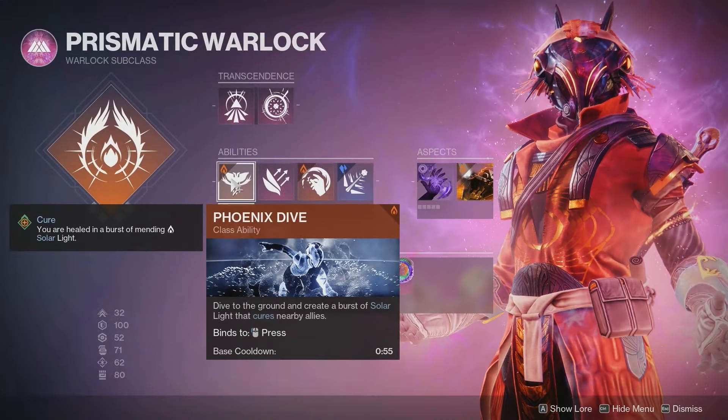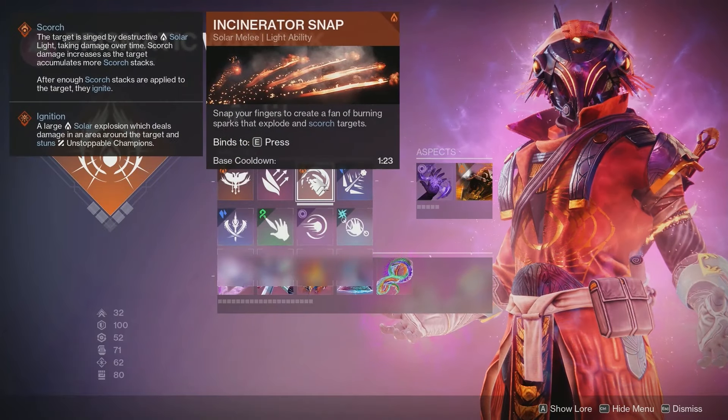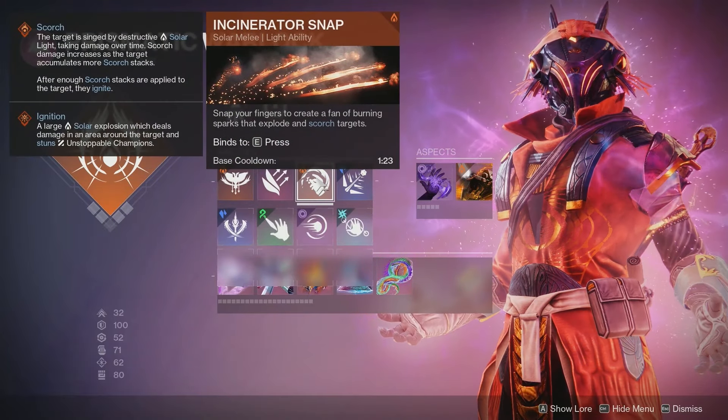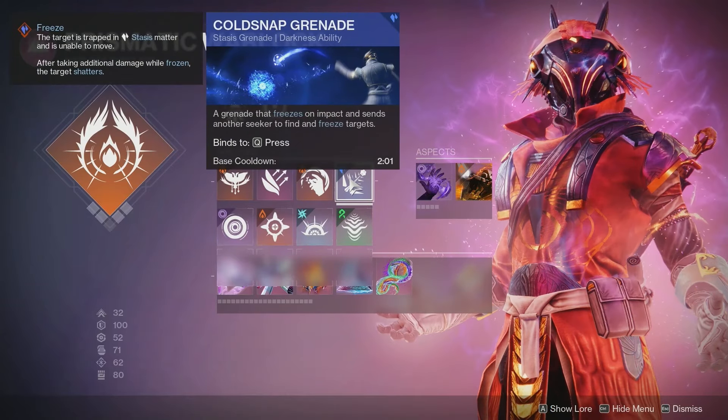Going over our abilities, I'm using Phoenix Dive as the class ability. For movement, I like Burst Glide, but you can use what you like. For the melee, we're going with Incinerator Snap, so we can Scorch targets and get very easy ignitions. And then for the grenade, I'm going with the Cold Snap Grenade, and there's going to be a reason for that.